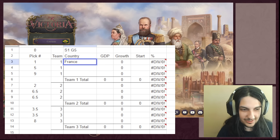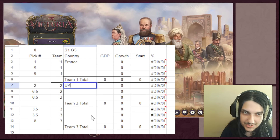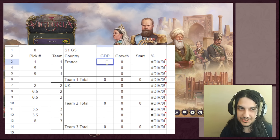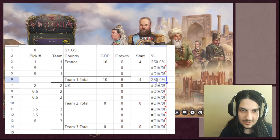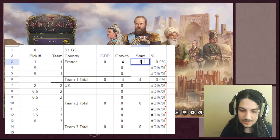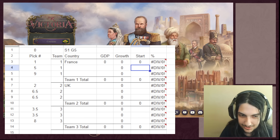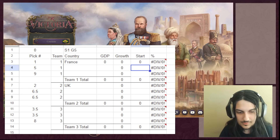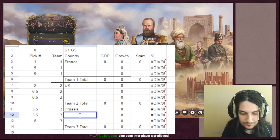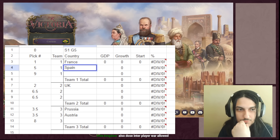Team three has picked Prussia and Austria. Now the pick goes to another team, who after some discussion decide to go with Spain - apparently trying to localize the market. The host checks in with team two, who are also deliberating about their next picks. Someone mentions China before deciding against it.